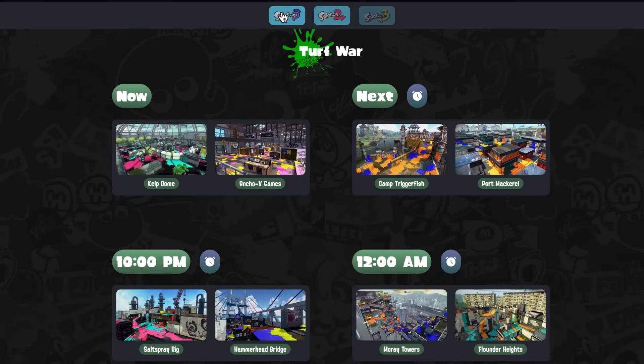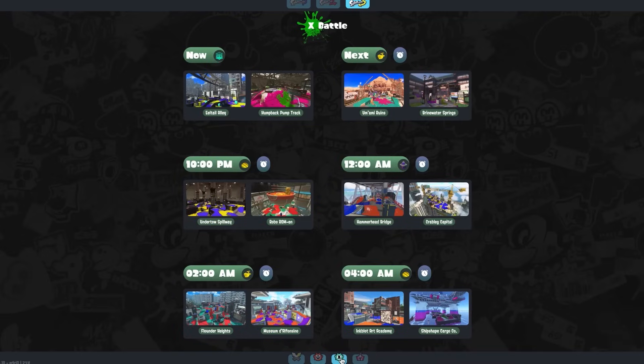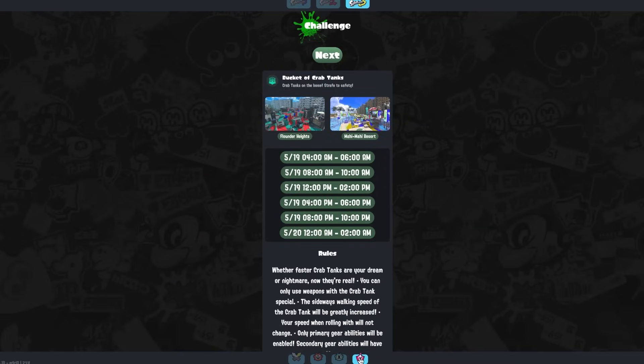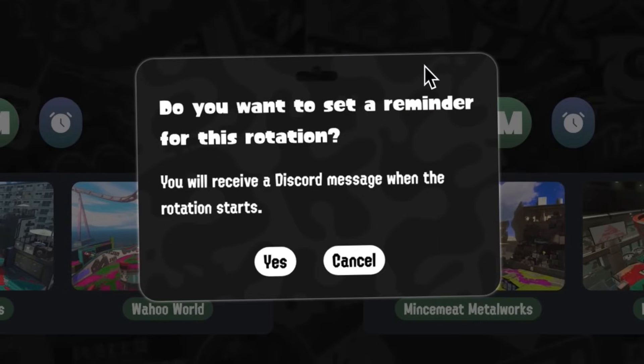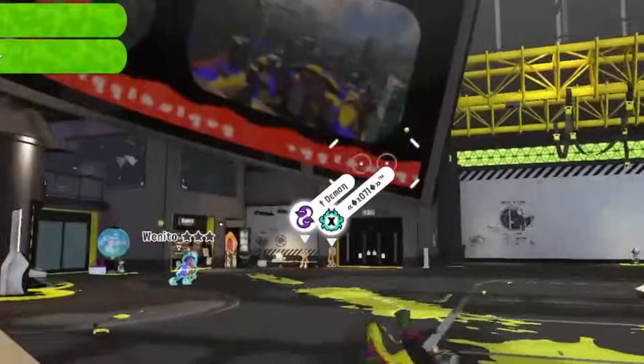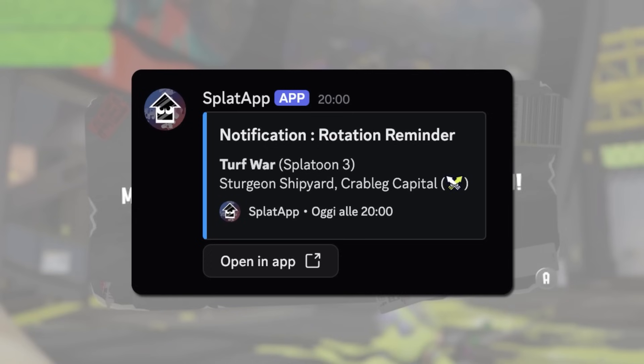Rotations will display the current maps and game modes of the three Splatoon games. Are you tired of forgetting interesting rotations you want to play? On SplatApp, you can set reminders for the rotations you don't want to forget. Once the rotation starts, you'll receive a message from the notification system we just talked about earlier.